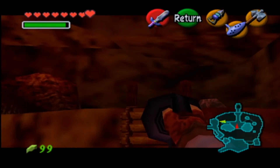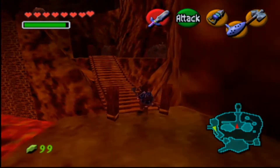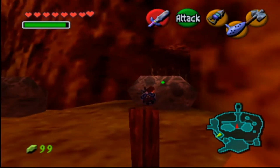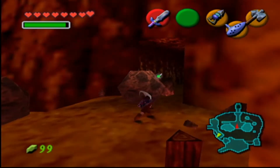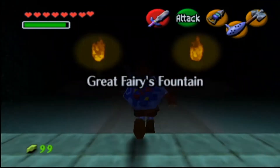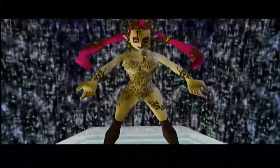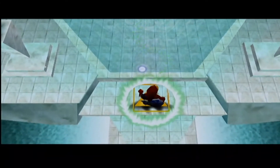The next fairy gives you the double magic meter. The prerequisite is the Megaton Hammer which you get in the Fire Temple. This great fairy is located in Death Mountain Crater. What you want to do is smash these rocks with the hammer on the right as you come in. Double magic meter isn't completely necessary but it's really useful, especially considering how easy it is to get and how it's not really out of your way.